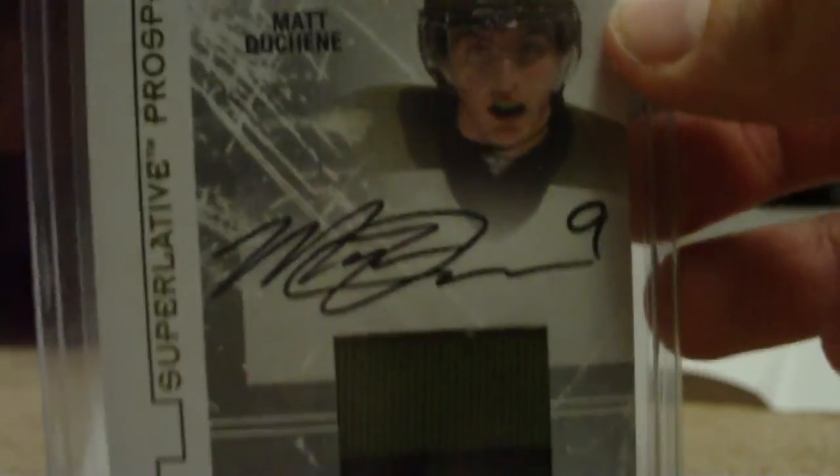And the best card — books 60. It's from Superlative Hockey Volume 2, Superlative Prospect Auto Jersey of Matt Duchesne, out of 40, hand-numbered 20 out of 40. I really like this swatch — it's from the Brampton Battalion, a nice green and black swatch, and his auto of course. That books 60 bucks.